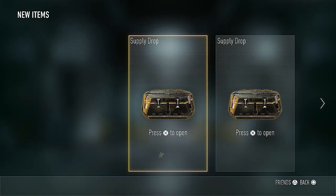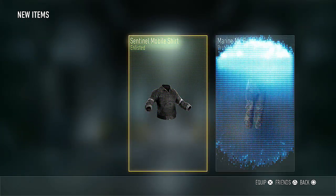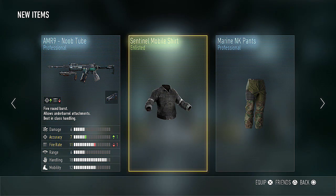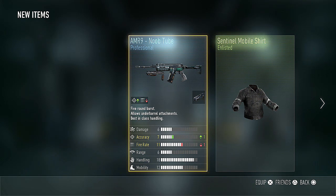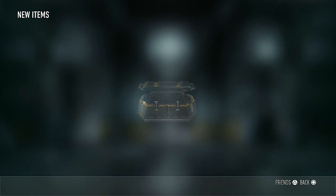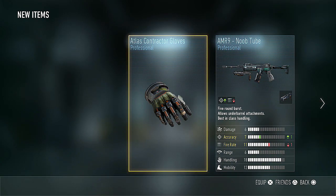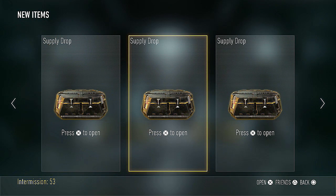Opening up our first half group of two this time, not three. We have the Sentinel Mobile shirt, the Marine MK pants, and the AMR-9 Noob Tube — not really the best variant. It comes with the grenade launcher and lowers your fire rate, unfortunately. I know there are better AMR-9 variants that come with a Noob Tube, so I don't think I'll be using that. And then we get the Atlas Contractor Gloves — that's the second time this has happened in this video. A little bit of deja vu. Going to sell those again.